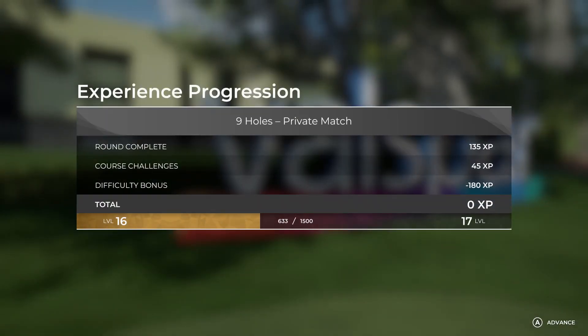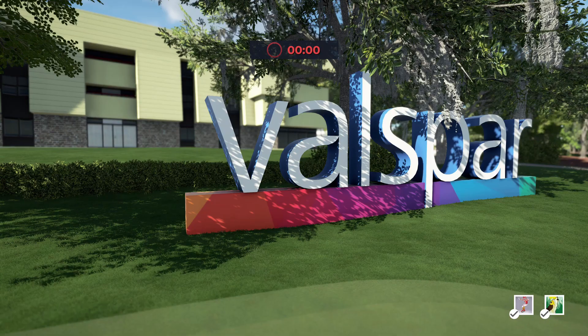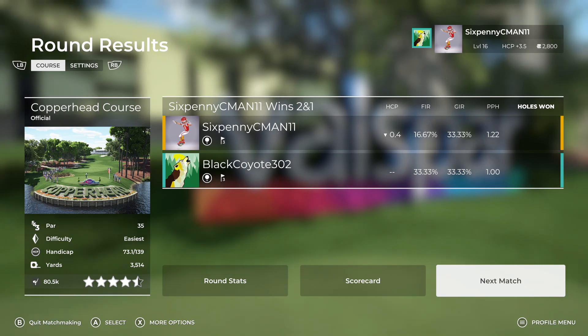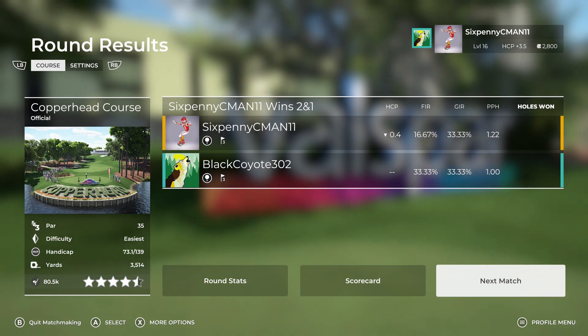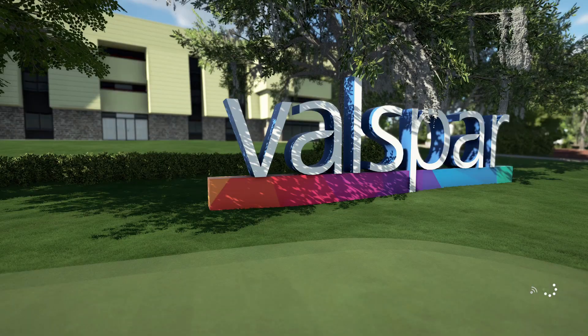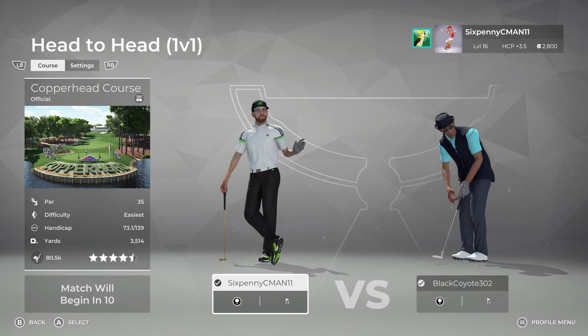We remain 2-0 — undefeated in 1 vs. 1 match play. Had some clutch putts this round to keep our opponent from winning holes. Look at those stats: we only hit 16% of fairways and only 33% of greens in regulation — but we still went on to win the match. I'm proud of that result. I'm not proud of the fairway or GIR percentages, but I am proud of winning by two holes. That was a fun round at Copperhead. Hope you enjoyed this — let's see in the next video if we can stay undefeated and go 3-0.